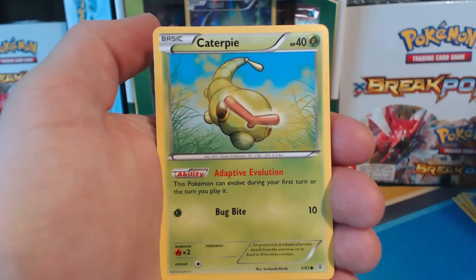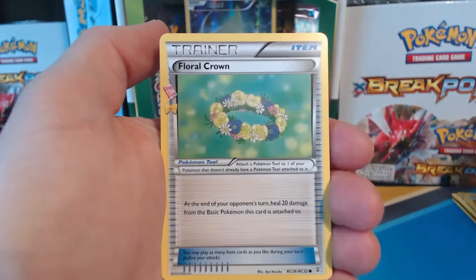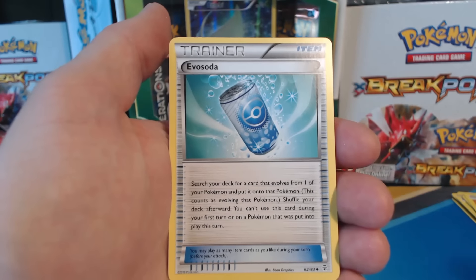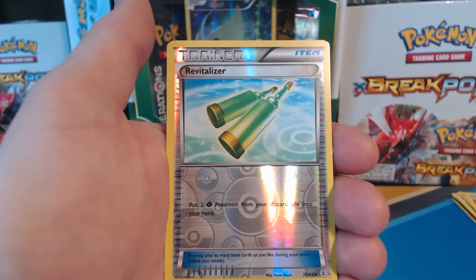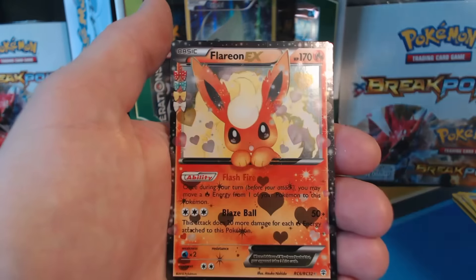Krabby, Caterpie, Paris, Rhyhorn, Floral Crown — also a Radiant Collection card. An Evo Soda. Clefable. I think I did it right this time. A Revitalizer, Reverse Holographic. Nice!